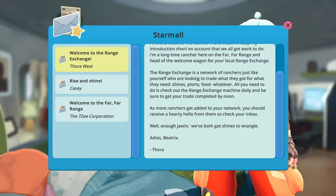The Ranch Exchange is a network of ranchers just like yourself who are looking to trade what they got for what they need — slime plorts, food, whatever. All you need to do is check out the Ranch Exchange machine daily and be sure you get your trade completed by noon. As more ranchers get added to your network you should receive a hearty hello from them, so check your inbox. Well, enough chat — we've both got slimes to wrangle. Adios.